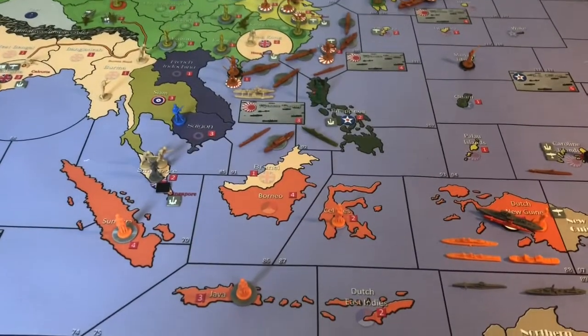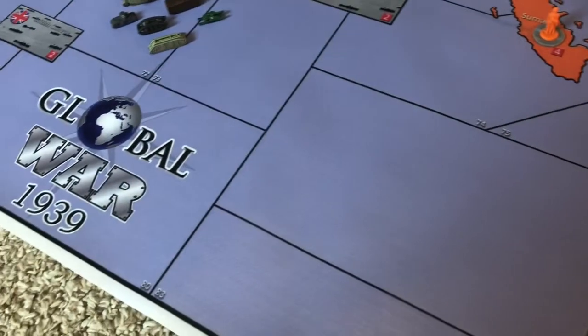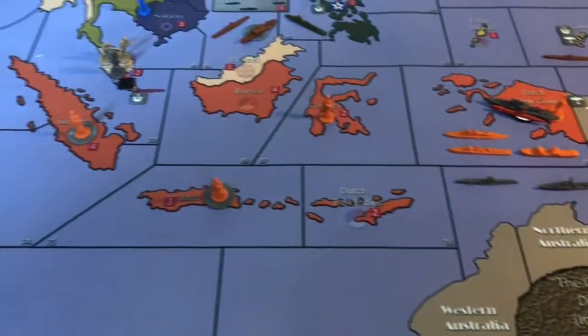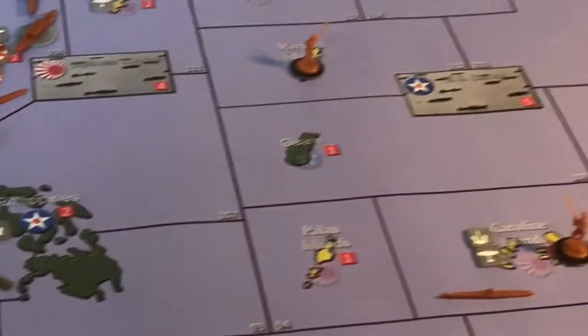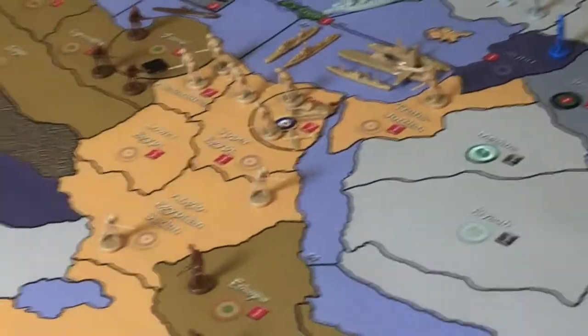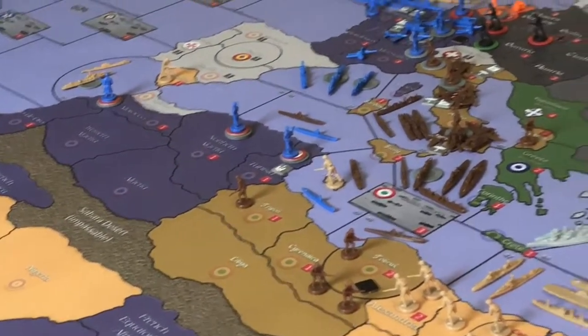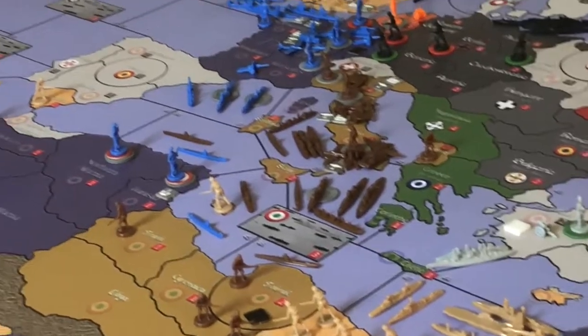Thank you all so much for watching. This is Axis and Alloys signing off. Here's some extra content: right now we have the Global War 1939 map up and we're in the process of setting it up. We've got Anzac set up, Dutch East Indies, India, China, Japan, USA, most of Russia, Egypt, Italian Africa, French, German, Holland-Netherlands pieces placed.